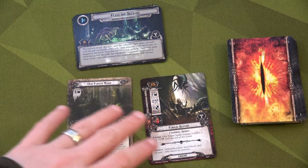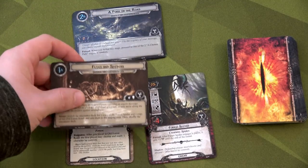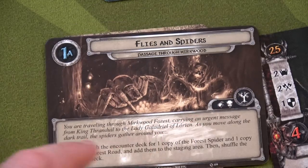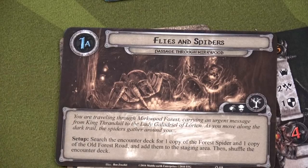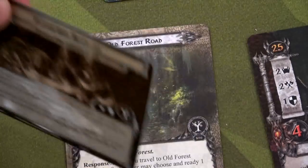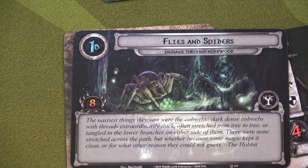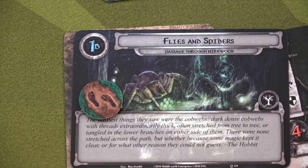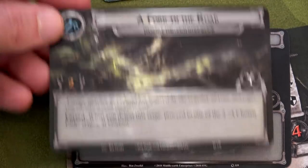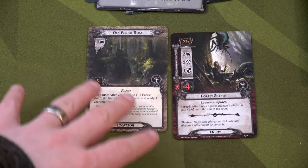Lord of the Rings: The Adventure Card Game, designed by Nate French and published by Fantasy Flight Games, is a cooperative adventure game for one to about four players — if you have two copies of the base game. As a solo gamer you can play one or two-handed, but generally you'll need to run two decks for a good chance of succeeding. You'll pick three heroes, construct a deck of cards that synergize, and take on different scenarios. You'll be exploring a location deck while also fighting enemies, completing side quests, and overcoming treacheries.